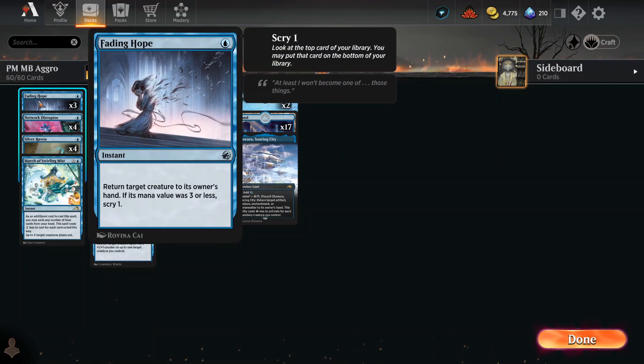At the low end, we've got Fading Hope — this is a card I definitely love. It is a bounce card which returns a target creature to its owner's hand; it can be yours or theirs. Use it offensively against them, or defensively to bounce something back instead of having it killed, or maybe you just want to cast it a second time for the enter-the-battlefield effect. It is so cheap, and potentially you get to scry one depending on the mana value of the creature you bounce.